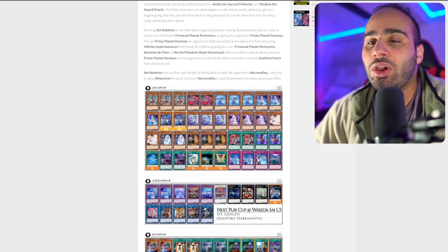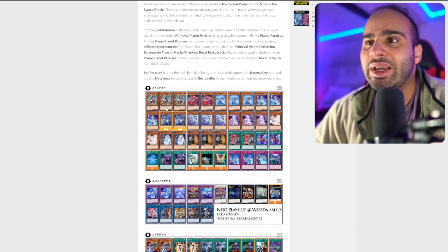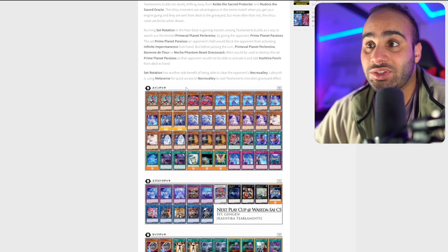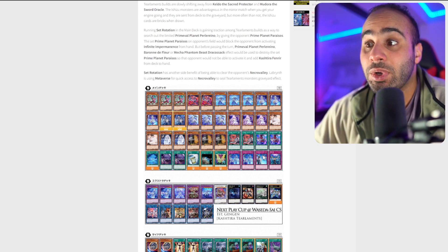We also have Double Halfiness and Kashtira Arise-Heart, which is technically like another copy of Halfiness — but a little more naggy because after you summon it you have to banish a Kashtira card from hand or graveyard, which I'm not a big fan of. I finally understand why people are all main decking one copy of Metanoise: if your opponent plays Kashtira cards and special summons Fenrir, you just go Book of Moon and can win from there — because a Book of Moon would pretty much negate the effect since it won't be able to trigger. Metanoise is a much better turn skipper than a card like Solic would be.